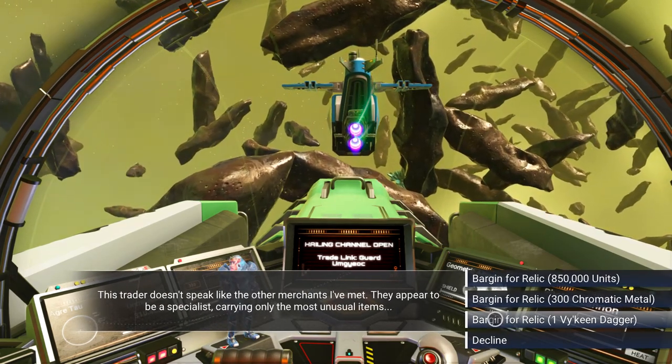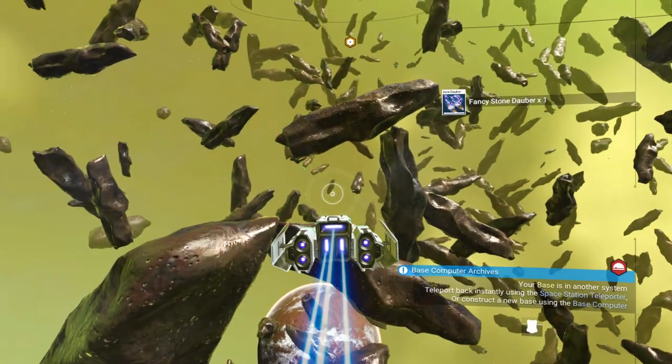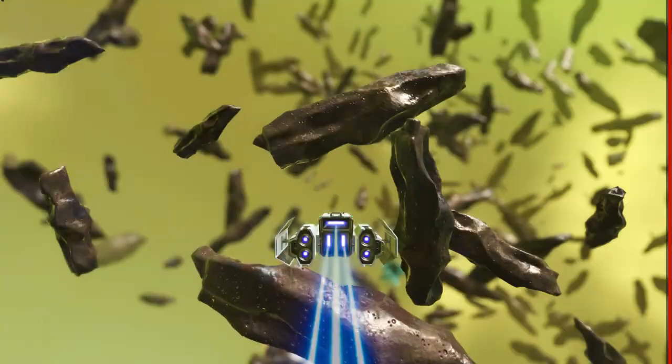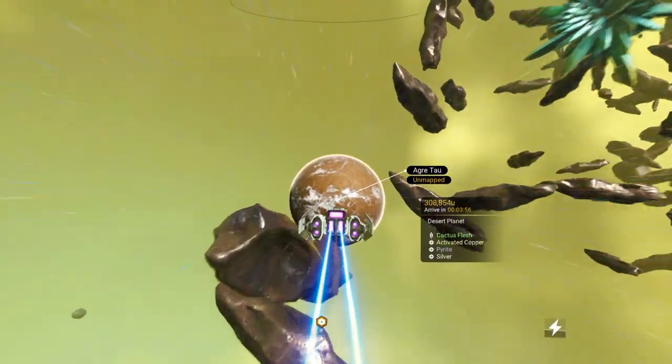I'll give him a viking dagger. Hopefully whatever he gives me is worth more than 30,000 units. Fancy stone dauber — it went to my ship — 213,000 units. Cool, I made a profit.